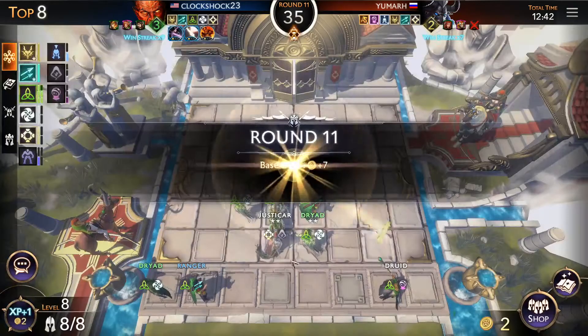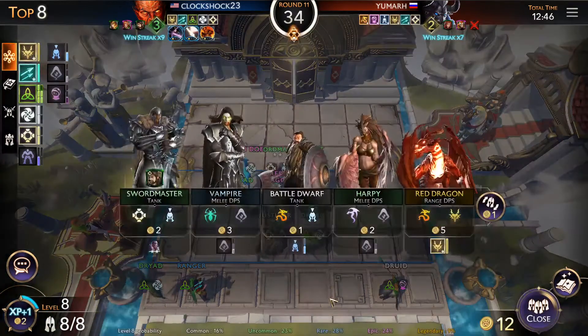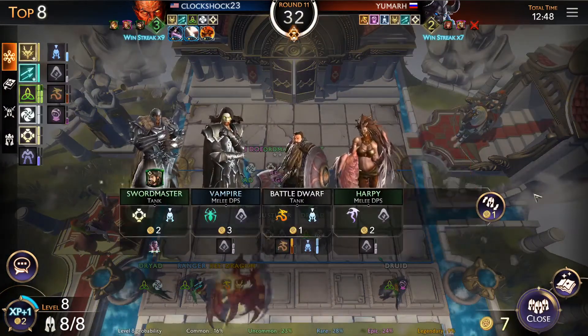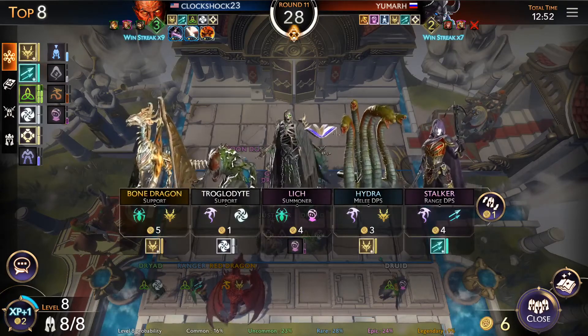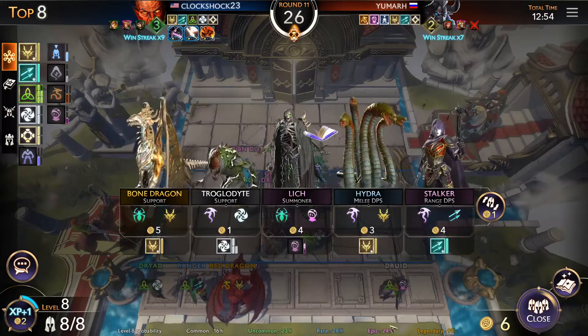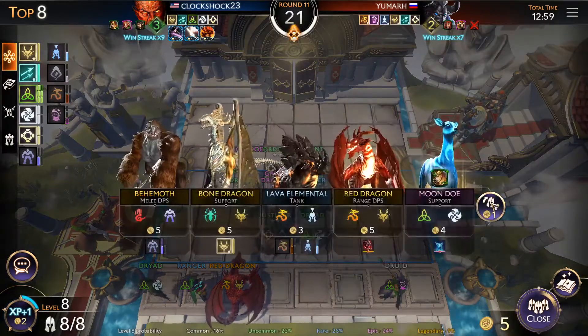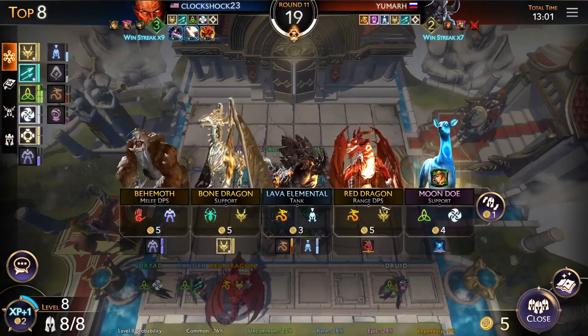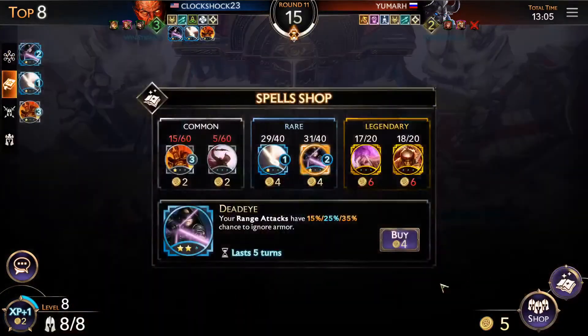I might actually replace the Mundo with the red dragon right now. We're top 8, so I'd rather spend gold on spells unless we find more druids. Bone dragon or red dragon — I don't think we need two dragons. I think I'm gonna look for more druids. We got a lot more gold — I think we're definitely gonna buy another red dragon.